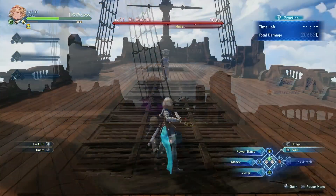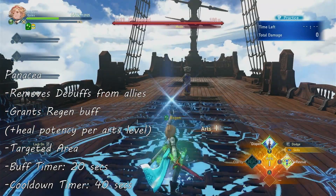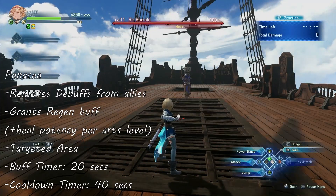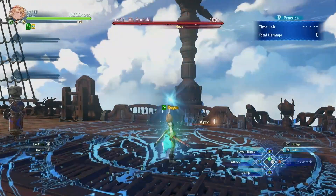The next skill is Clarity, an AoE buff that gives regen to allies and removes any debuffs they have. The heal potency of the regen depends on your Arts level, and the regen buff lasts for 20 seconds. The skill has a cooldown of 40 seconds.